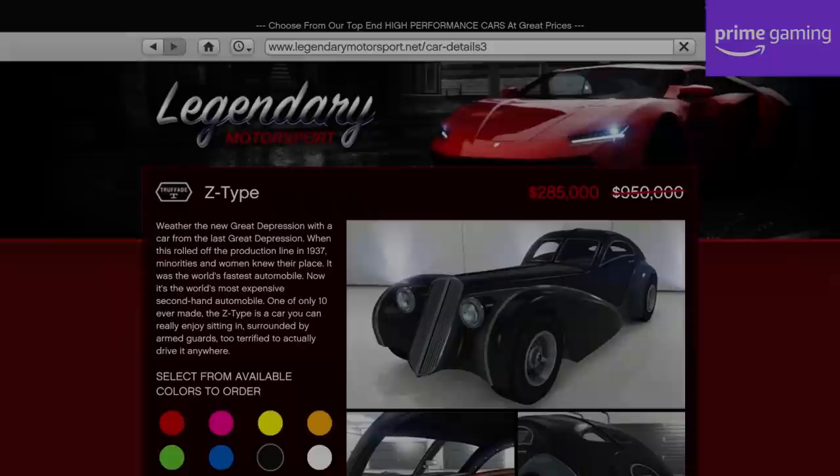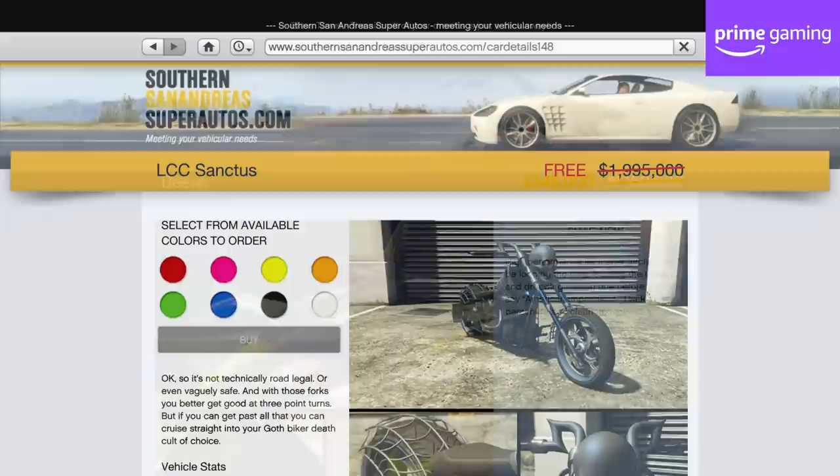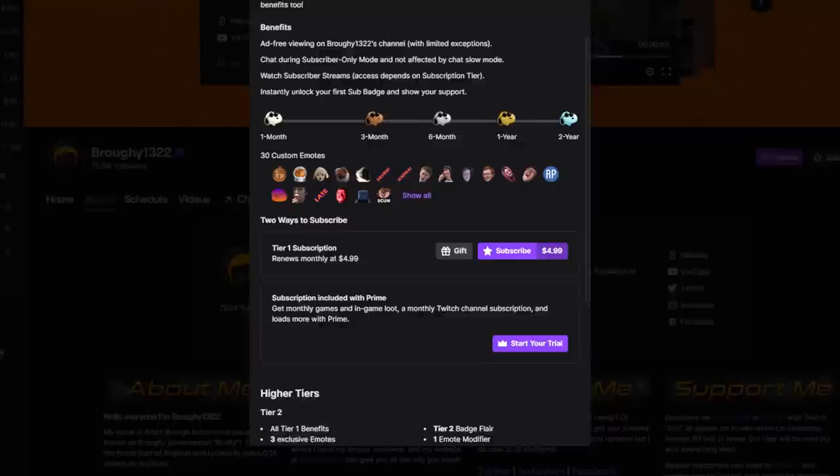In terms of discounts specifically for Amazon Prime Gaming members who've linked their Rockstar Social Club accounts, it's the Z-Type, Bezra and Sanctus once again, which makes it the fifth week in a row we've had these discounts for Prime. I think that's the longest stint for the same discounts for Prime now. Crazy.